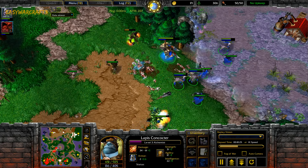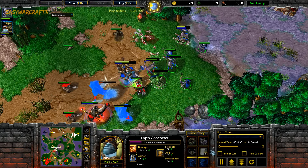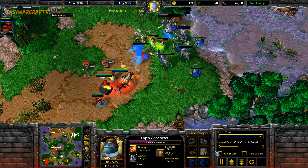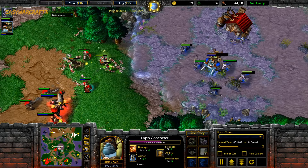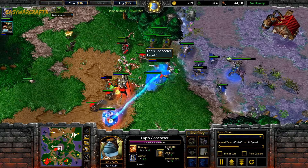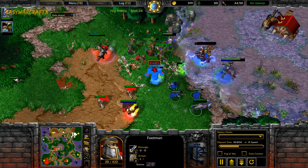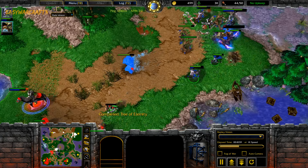TH gets the Scroll of the Beast, which is not that great for him — almost useless since it only affects the Archers, as Dryads are magic immune and Mountain Giants don't do any damage. Anyway, nice spells here by TH, denying the riot. And look at this Alchemist — already level 3, almost level 4. The acid bomb is so strong now, and he went for Chemical Rage second, so he's got no Heal Spray.